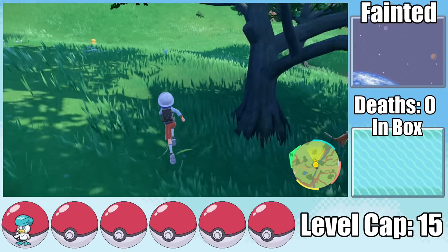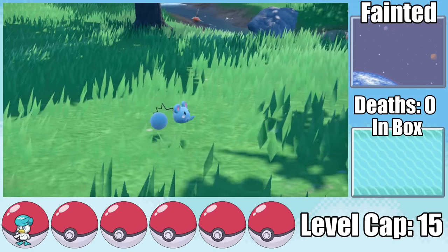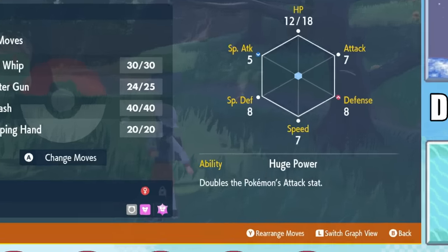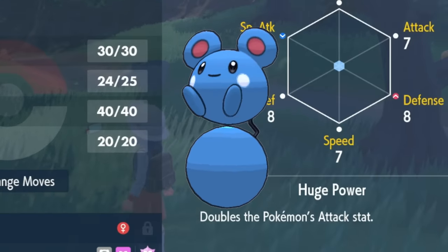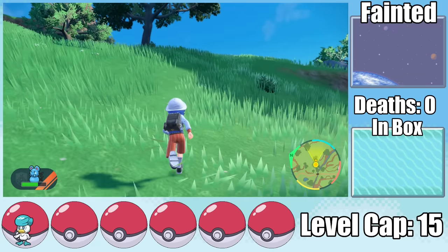We clearly need a different approach, since base Quaxly just isn't gonna cut it. So I begin attempt two by catching a second Pokemon, an Azurill. The little guy does have Huge Power, but isn't actually a water type. To fight Nimona, I've got a wild backup plan, but while I prepare for it, I'll tell you about the sponsor of this video.